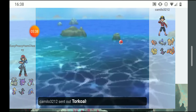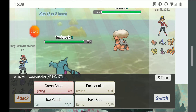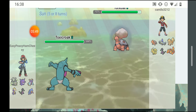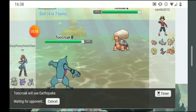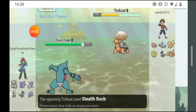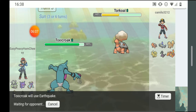Next battle — I'm going with Toxicroak. He went out to Torkoal and set up a little drought. I'm gonna fake him out — I definitely outspeed, so I'll get a flinch. I got hurt by dry skin though. I'm gonna earthquake now, did above half damage. He set up some stealth rock so I'll get damaged by the drought, but it's only doing 6% each turn — I'm gonna earthquake again.